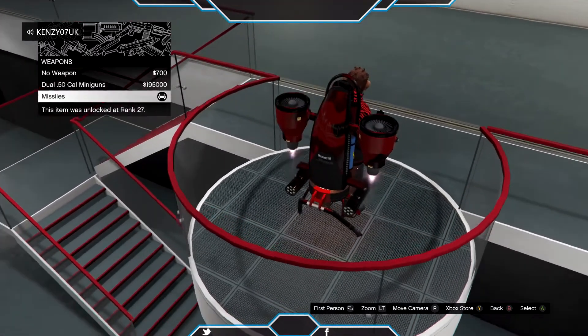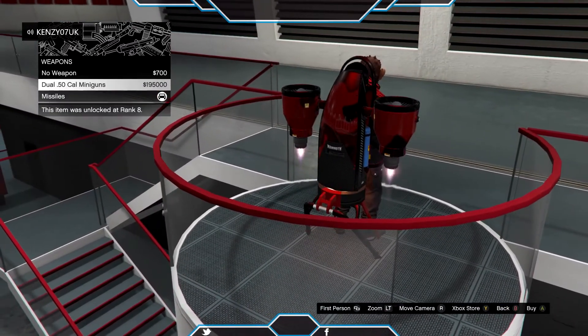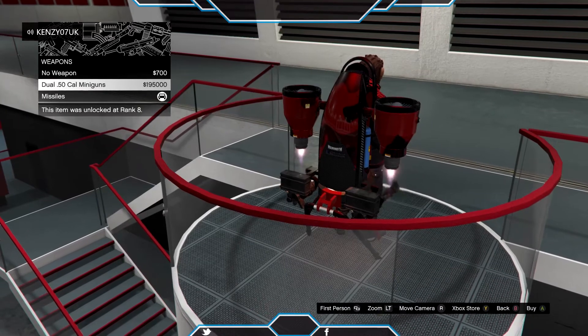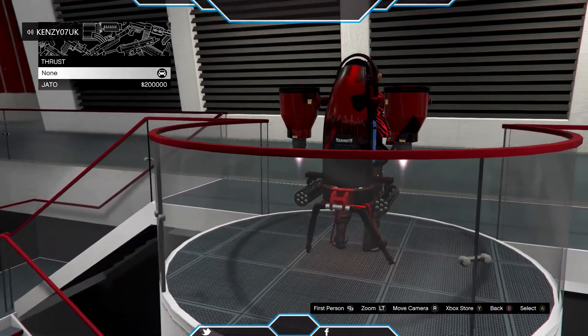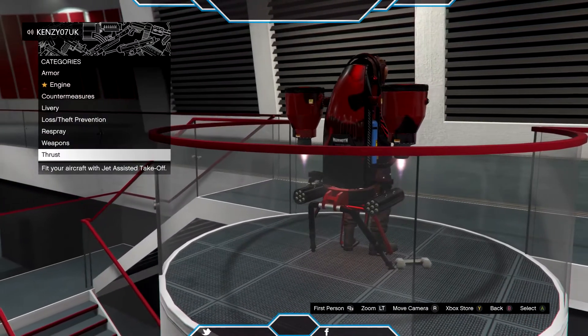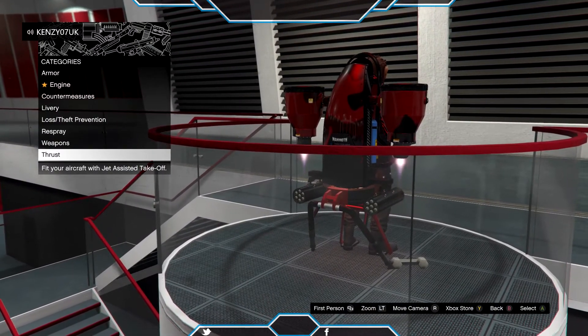For resprays obviously. For weapons you can have no weapon — which is free — or some .50 cal miniguns, or homing missiles which I've got. There's also a launch function: when you're on the ground you press a button and it gets you straight up.